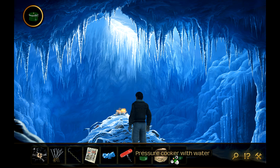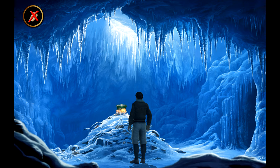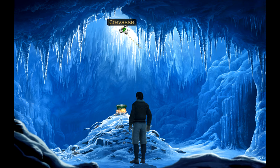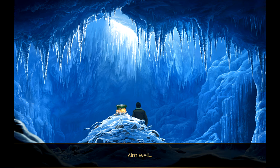I've used the corkscrew to pull out the knot - there we go. Now we can put that in there. I've stuck the wood chip into the hole in the lid. Now we can use this on the fire - it should propel the cork out and break the ice. The practical side of physics isn't bad - the wooden bullet thing went straight through the ceiling of ice! Perfect. Now we can hopefully get out of here.